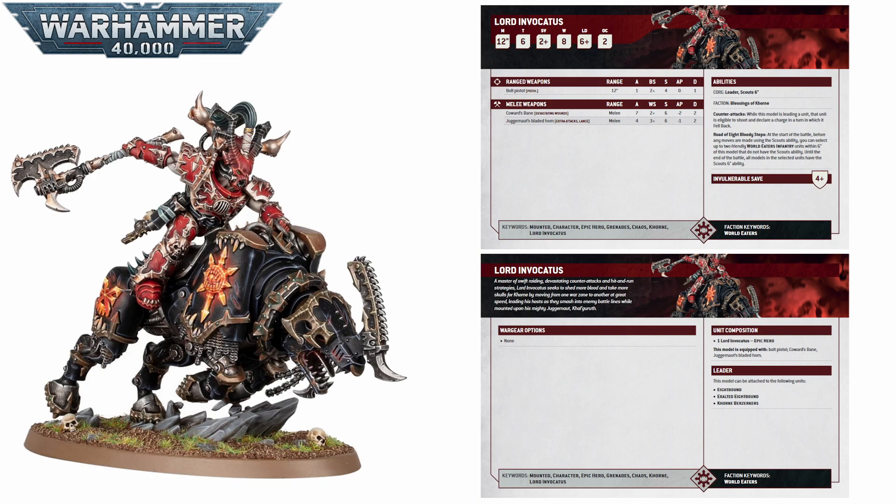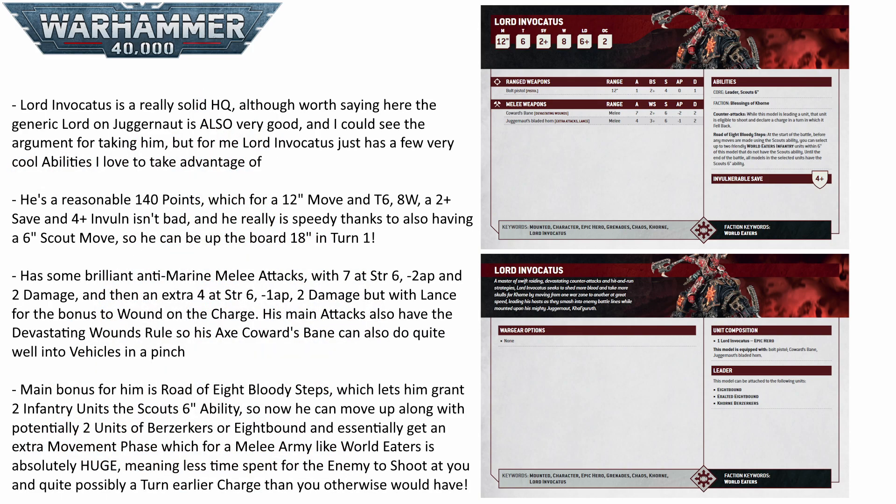He has seven strength 6, -2 AP, 2 damage attacks with devastating wounds, and on the charge that becomes eight strength 7 attacks thanks to the detachment rule. He also has a further four attacks hitting on threes at strength 6, -1 AP, 2 damage with lance for +1 to wound on the charge. He can chuck out 11 or 12 attacks all told — great at killing 2-wound marines. He can also charge in a turn he falls back, making it very hard to pin him down. His key ability is the Road of Eight Bloody Steps.